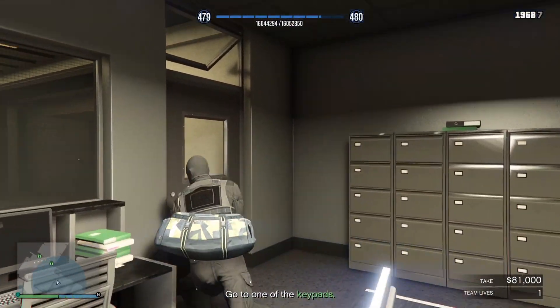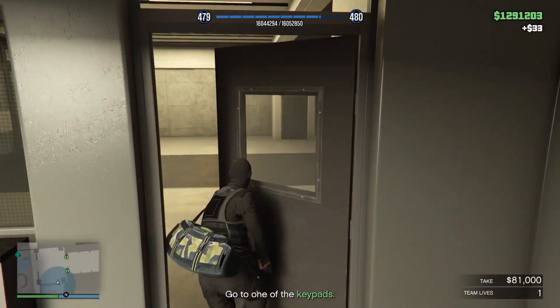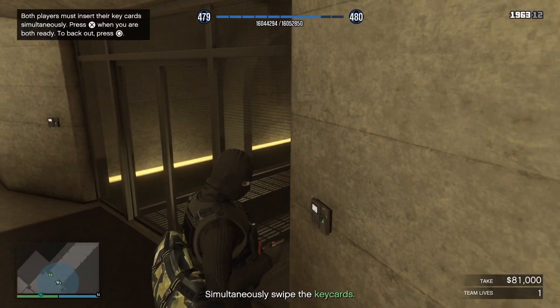Finishing off with time trials — your premium race is going to be Sonora Freeway. Regular time trial is going to be Coast to Coast. And your HSW time trial is going to be Pacific Bluffs to Mount Gordo.